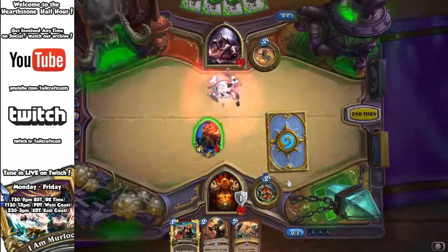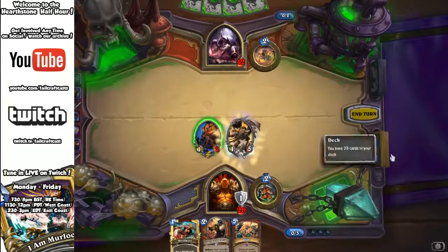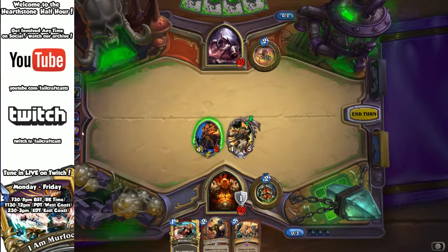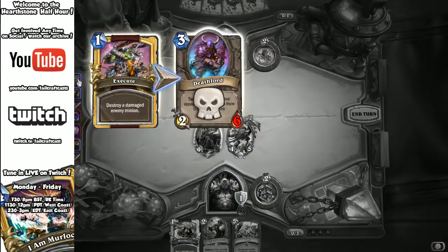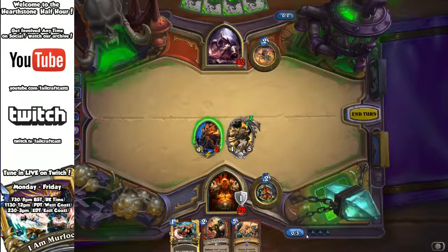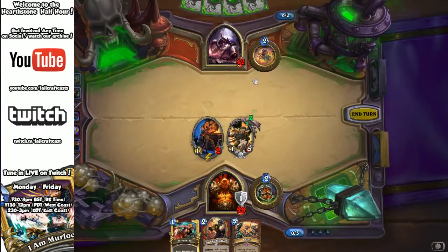Let's see how this death rattle works — a random minion from my deck comes into the battlefield. And look at that luck! A random minion from the opposing deck comes in when the Death Lord dies — and I've lucked out with Cairn. I've actually got a turn three Cairn. That is crazy.